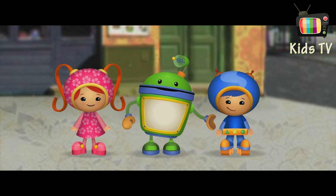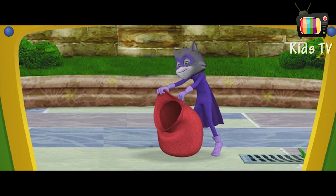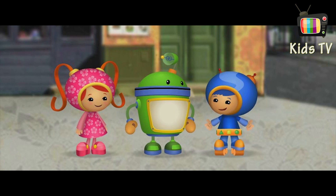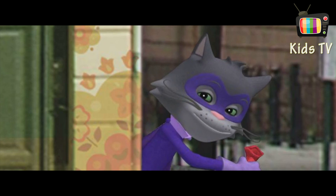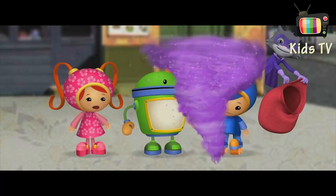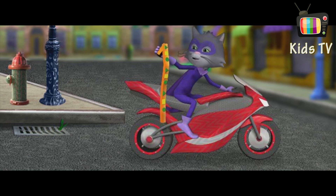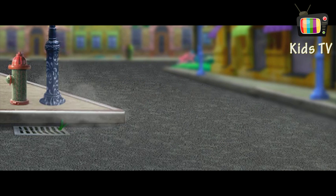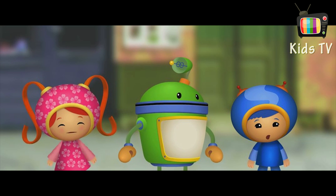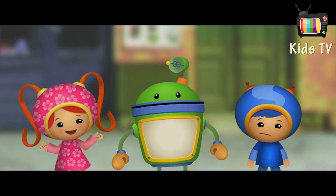Hi, we're Team Umi Zoomy! We've got a problem — the Shape Bandit has been taking away all of the shapes in Umi City! Somebody needs to stop that Shape Bandit! Umi City needs its shapes! I can use my Shape Belt to make any shape that Umi City needs! Oh no — the Shape Bandit took my Shape Belt! Now the Shape Belt is all mine! Toodly-doo, Team Umi Zoomy! If only Geo still had his Shape Belt, then he could build us a super-fast vehicle so we can catch the Shape Bandit!